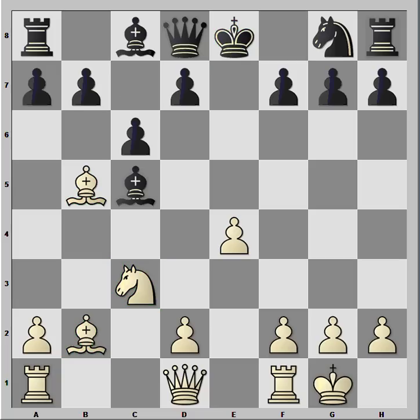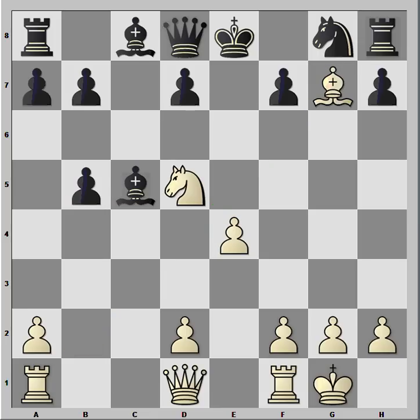C6 — Black wants to prepare d5 with tempo — and in this position both Bc4 and also d4 have been tried before. But I wanted the action so I played the hyper-aggressive Nd5. The main point of this move is of course that it opens up for attacks on g7. And another point here is that if Black takes the bishop on b5, then Bxg7, d6, and Bxh8 — winning the exchange.